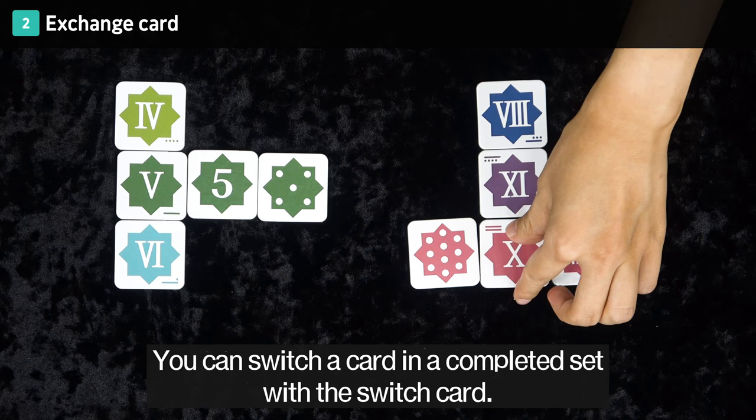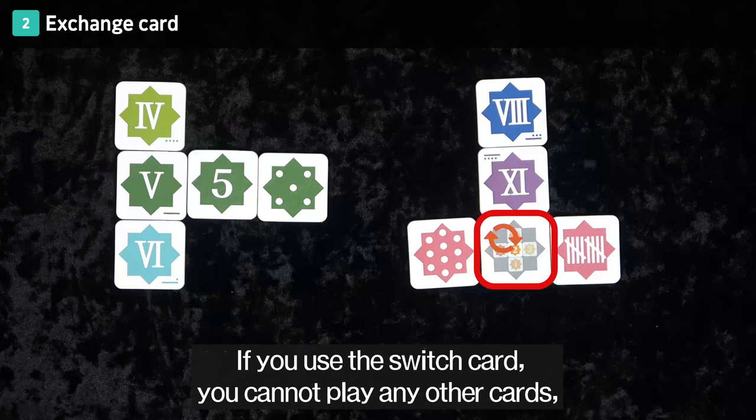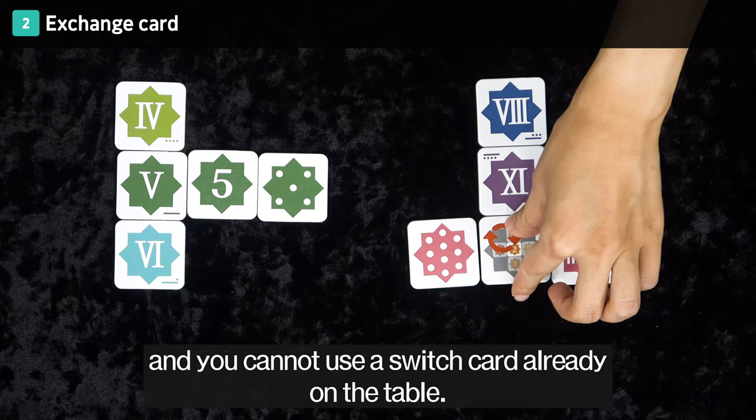Exchange Card: You can switch a card in a completed set with the exchange card. The exchange card must be in the middle of a crisscross. If you use the exchange card, you cannot play any other cards, and you cannot use an exchange card already on the table.